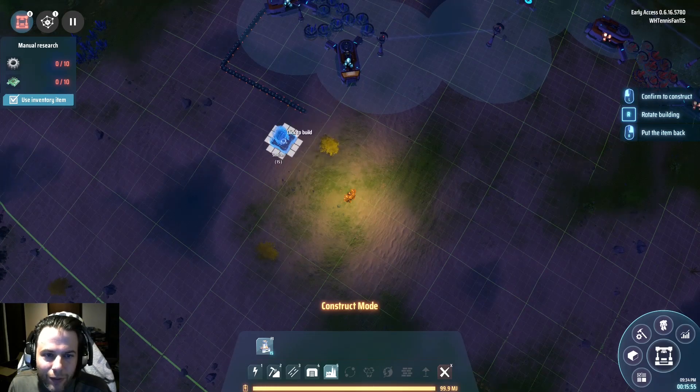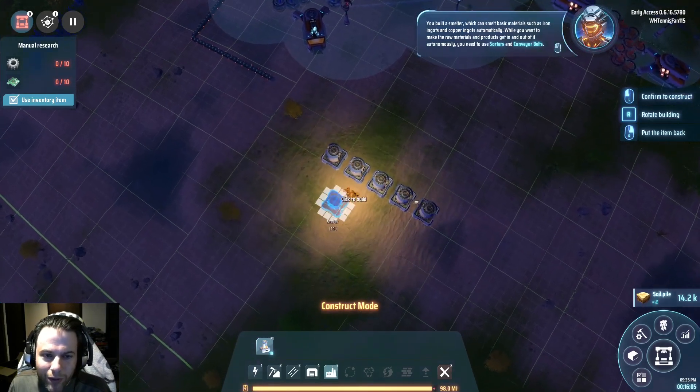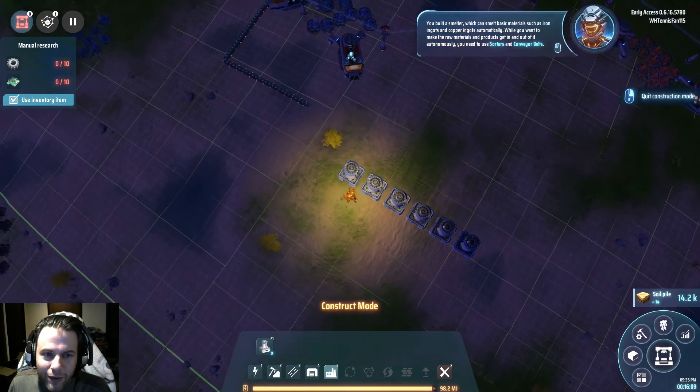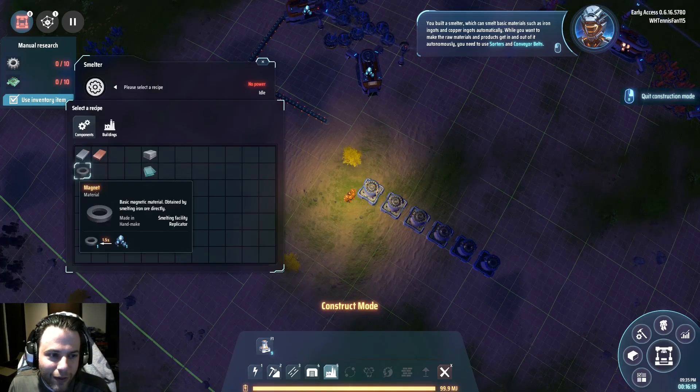So I'll put it down here — one, two, three. I want them three away. You built a smelter, which can smelt basic materials. There's water there — that's easy. Six iron per second. And I know that the recipe for iron ingots is one per second, so I'll clear the belt with these if I do it right.